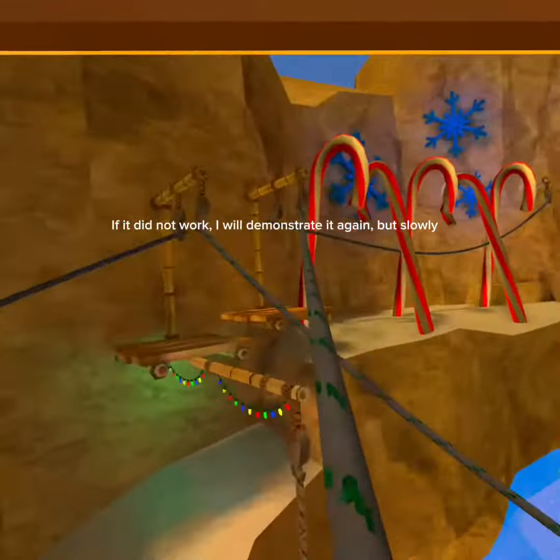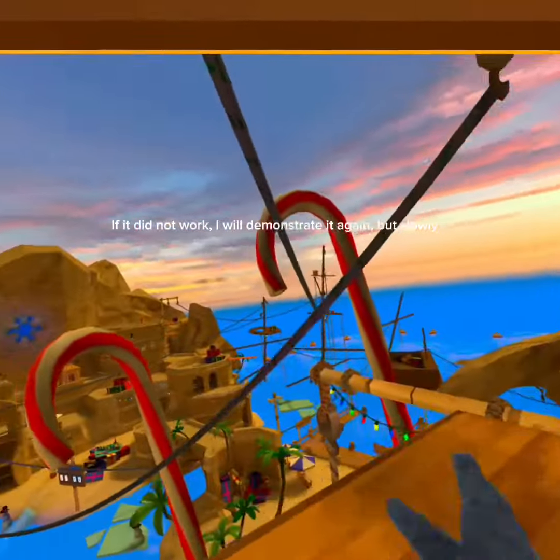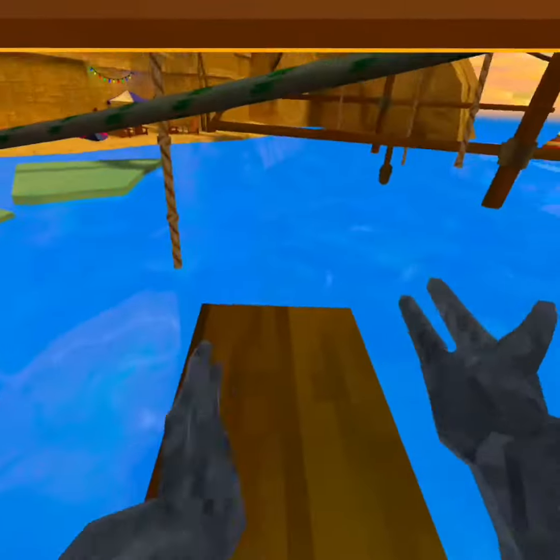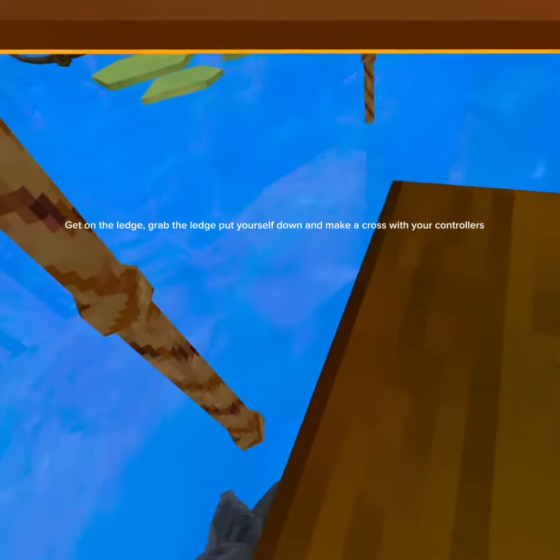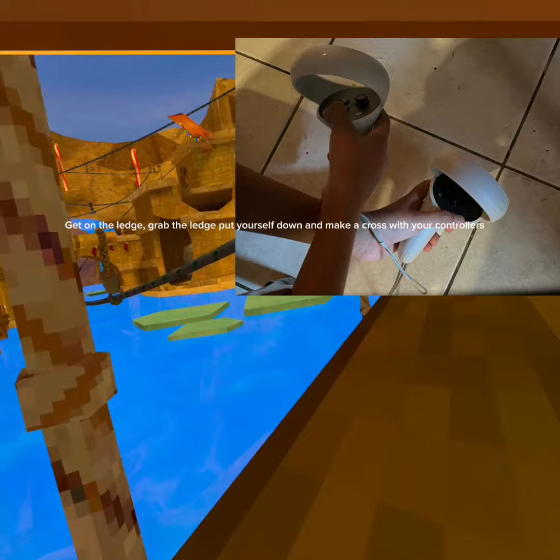If it did not work, I will demonstrate it again but slowly. Get on the ledge, grab the ledge, put yourself down, and make a cross with your controllers.